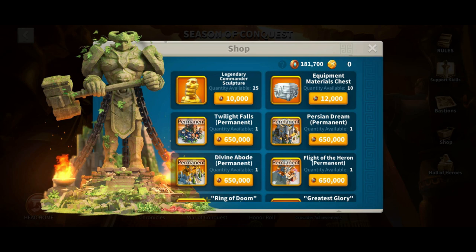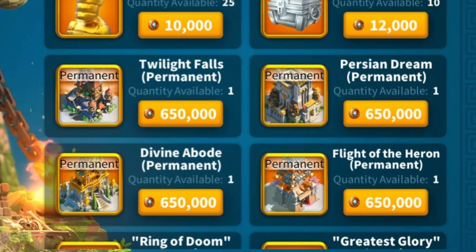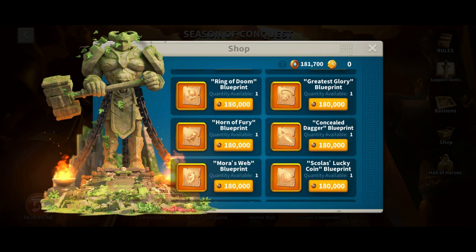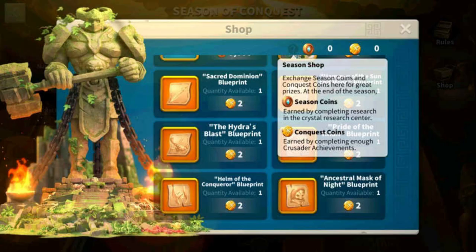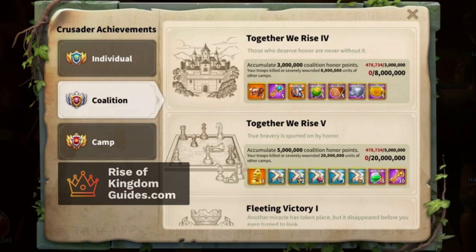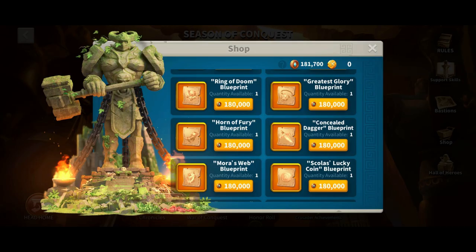Now let's talk about season coins. When you unlock new technologies in the Research Center, the game rewards you with season coins. Those coins can be spent in the season shop, which includes legendary city skins, Season of Conquest accessories, legendary commander sculptures, legendary equipment chests, and cosmetic items. Keep in mind you won't have enough coins to unlock a legendary city skin in one KvK — it usually takes two to three KvKs. There are also KvK equipment pieces unlocked with conquest coins, earned through crusader achievements like killing a certain amount of troops. Your main focus should be season coins since legendary accessories are more important.